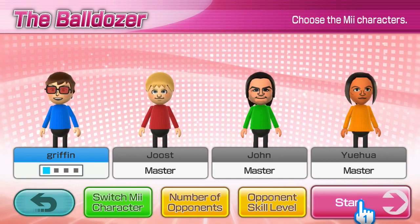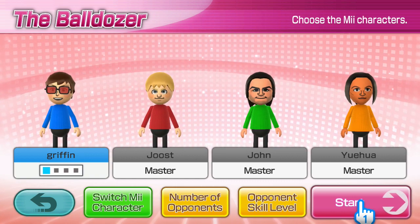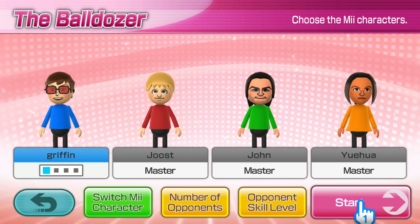Hey friends, thanks for joining us here today. Today Goblin Griff will be playing some Wee Party game called the Bulldozer. He's been asked to challenge Juice. It's been a while since he's challenged the Master Juice, so let's see how he does.